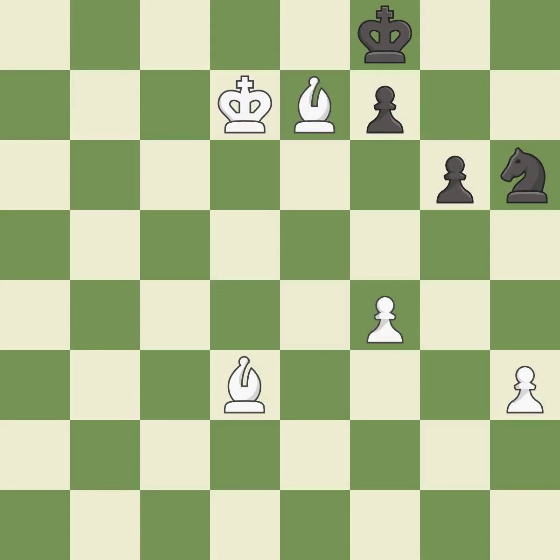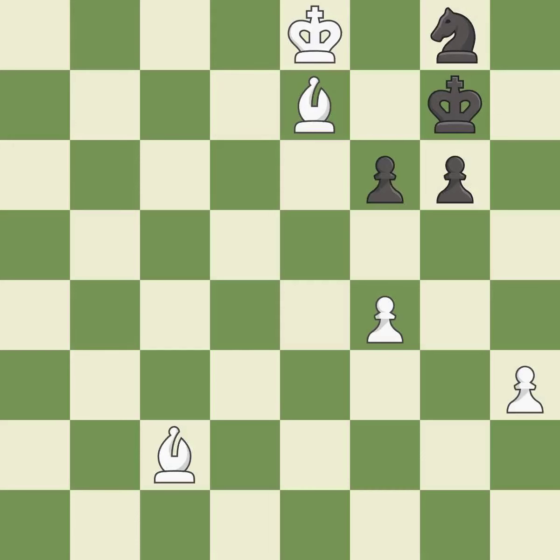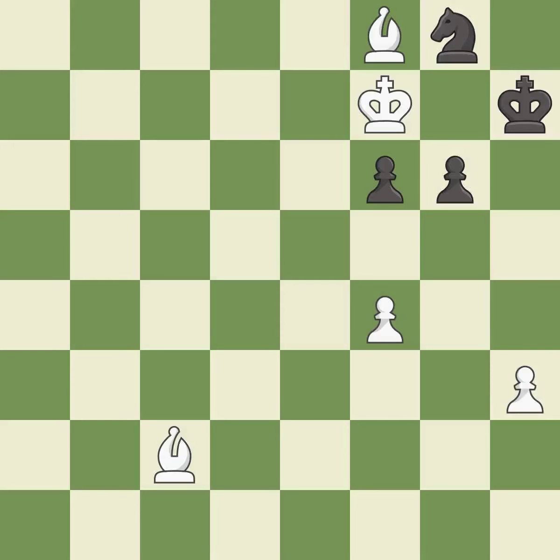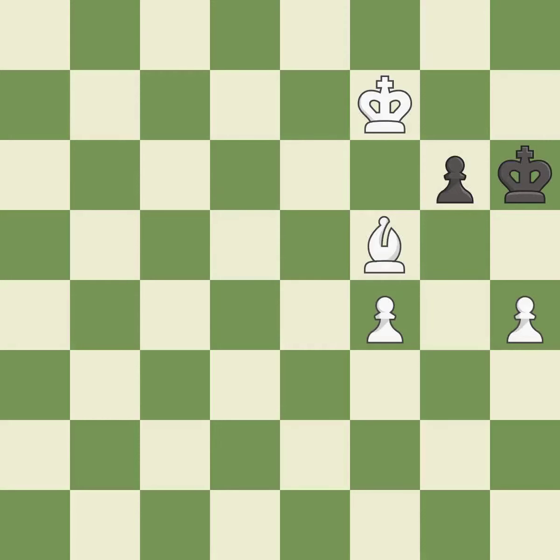This moves the bishop to a better location, allowing it to control more squares — it is best. This steps away from the checking bishop — it is excellent. Right on target — it is best. This is the strongest option — it is best. Very precise — it is best. That's a sensible reply — it is excellent. This moves the bishop to a more active square, making it gain scope — it is best. This evades the check from the bishop — it is best. This blocks an attack on a vulnerable pawn — it is best. This is an equal trade — it is best. Takes back — it is best. An interesting move, although not technically the best — it is excellent.